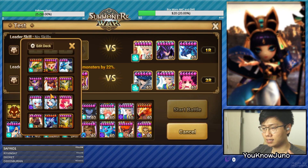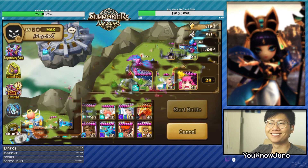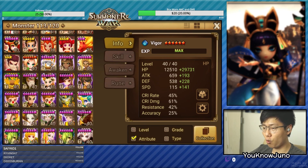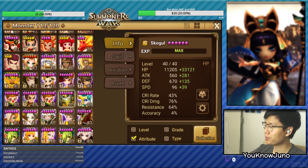This is a good Siege defense. This could also be a Siege defense, but he only has one Skogul, so I don't know how that would work. But yeah, let's get right into it. Let's go on to the Khmun Vigor Skogul. So when the Vigor is done, next is the Skogul, which I know I took out some runes - this is way too slow. So let's get right in and try to make him the speed that we want, which is probably like 200 speed.